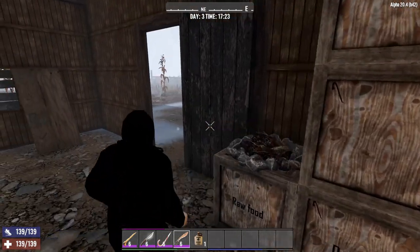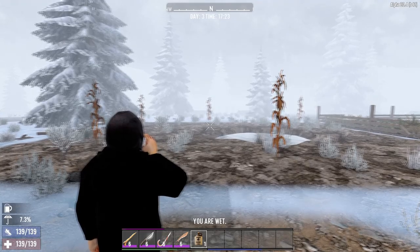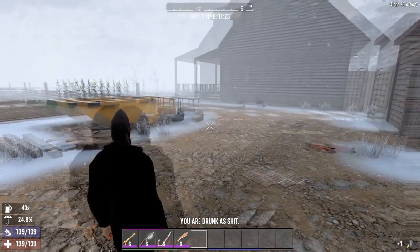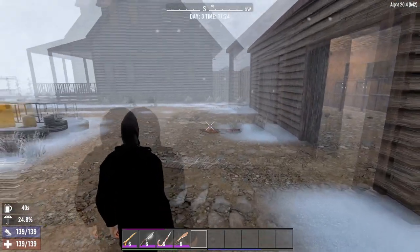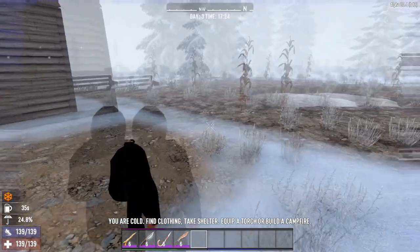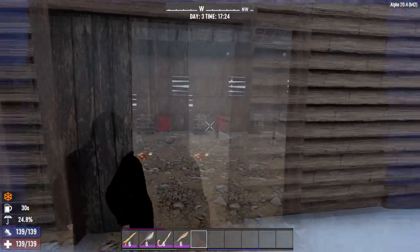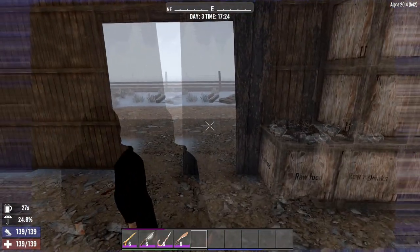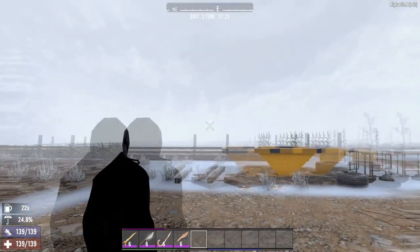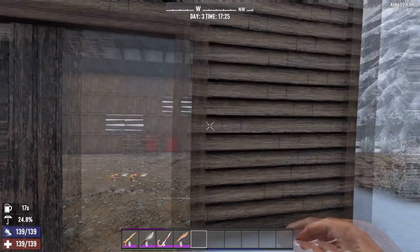Unfortunately, it has one epic side effect — you get absolutely sloshed. You see double, you hit a triple, and you miss four times. As you can see, this is really disorientating and can cause quite a bit of nightmares while you are trying to fight off the horde.